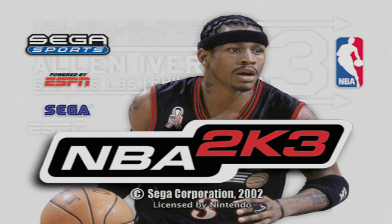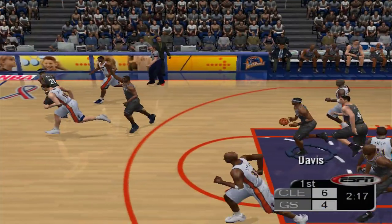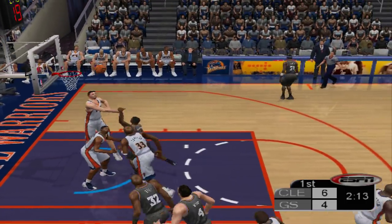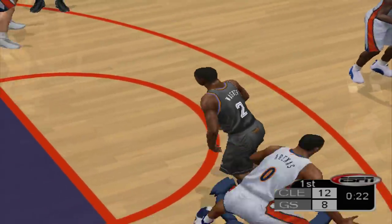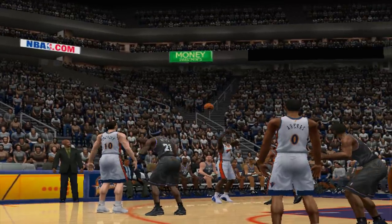The next game is NBA 2K3 for the GameCube with Allen Iverson on the cover. Again, Golden State will be the home team. Starting off early, Cleveland coming strong — taking an 8-4 lead early in the first. Cleveland is looking to take game two as well, both on the road. That would be pretty impressive.